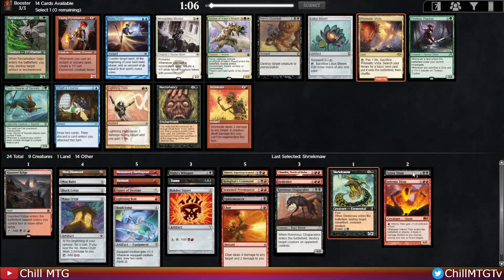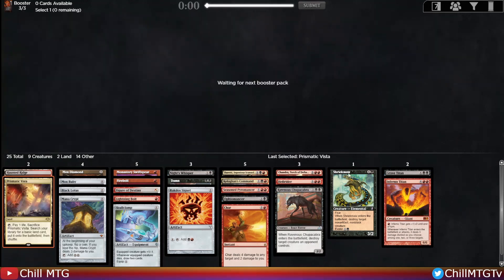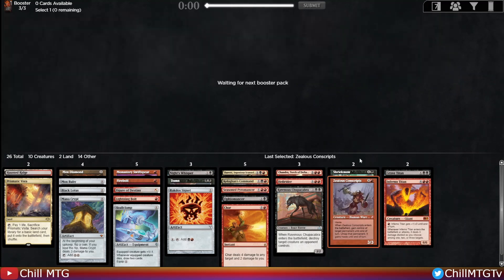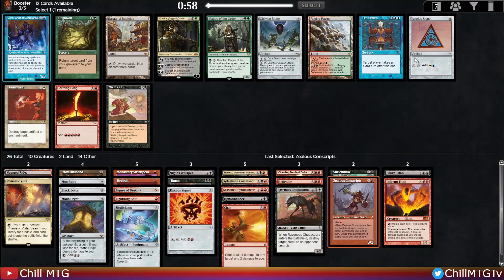Young Pyromancer, Incinerate, and a Vista — I need to take the Vista here; we don't have enough fixing and I want to make sure we can play our spells on curve. Then there's Zealous Conscripts, quite good — also Kroxa and a Hymn. We're not a Hymn deck, and Kroxa will probably table. Zealous Conscripts is very strong, especially with all this ramp. It can just win games on its own by removing a blocker and attacking with your opponent's creature.